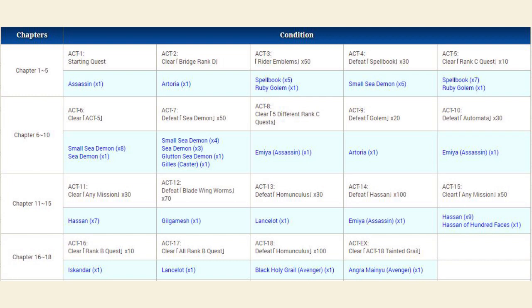Right now, this is a graph displaying how to unlock all the different story missions, so you'll want to reference this a lot. For example, in chapter 1, the starting quest is automatically unlocked. To unlock chapter 2, you have to clear the free quest Bridge Rank D. To unlock story mission 3, you have to collect 50 Rider emblems. To unlock story mission 4, you have to defeat 30 spellbook enemies, and so on all the way to story mission 18 and the extra mission at the end.